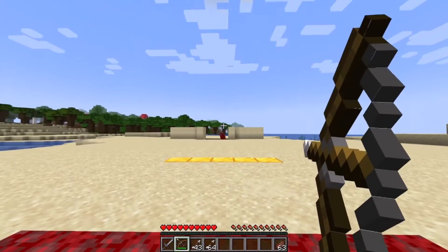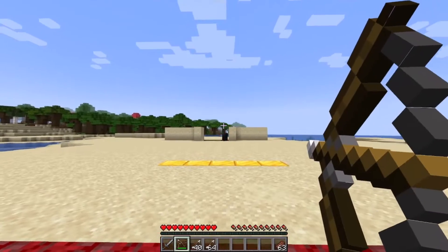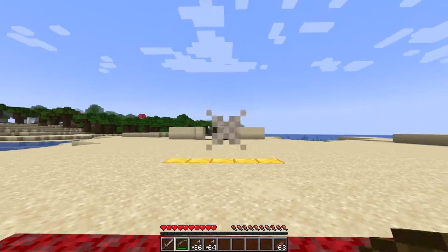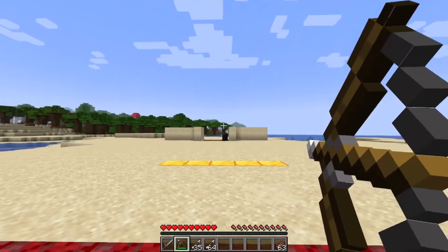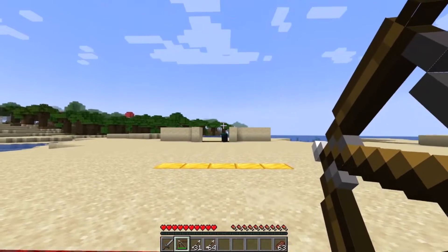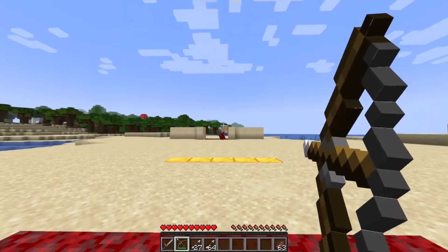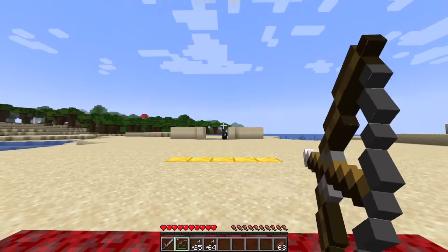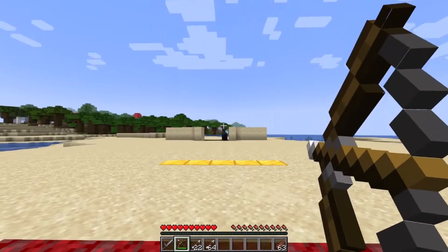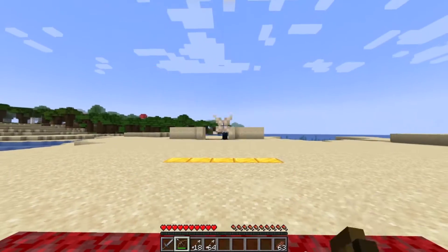The warden takes 1.7 seconds to charge up before it unleashes the attack, which instantly hits the target as long as the target is within attack range. That's why it's important to keep your distance. Keep in mind that at about 19 blocks you will be the safest. When you set up this trap for the warden, make sure you have enough room to walk back at least 19 blocks — that is really important, otherwise you won't be able to do it.